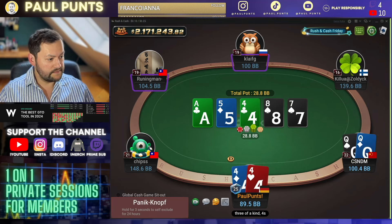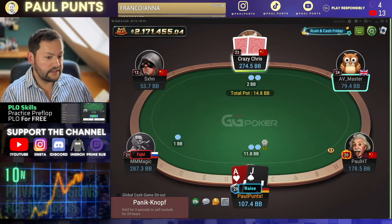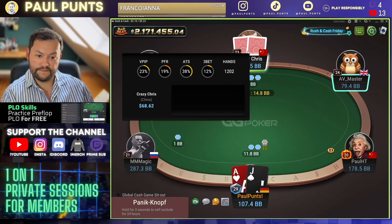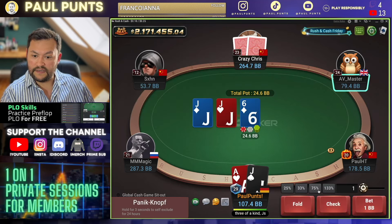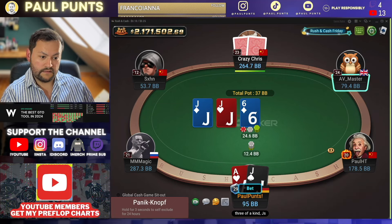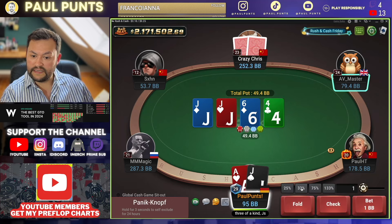Pocket queens. Sizing up a little here against the hijack open. And then block trips — we do like it. Mainly go half here. And then I guess we bet small. And then jam river.